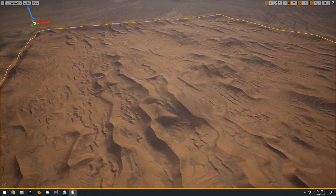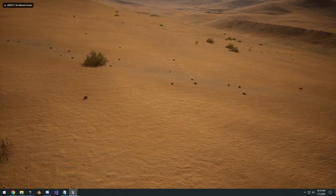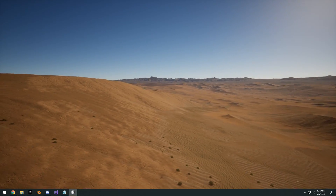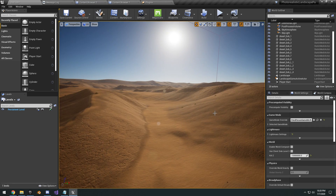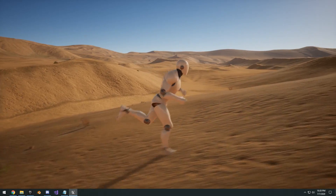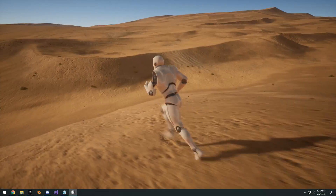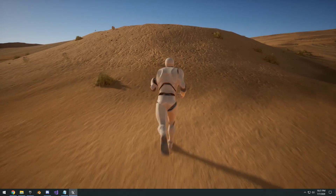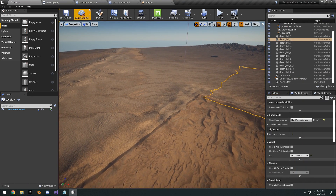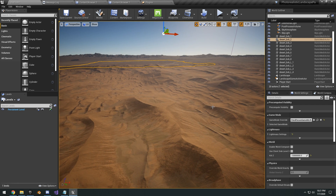Lastly, we have the desert landscape. Zoomed in, there is an enormous amount of detail in the landscape material and they did a really good job on this one. You can see all the sand dunes and the distant mountains in the back. With the third-person character for scale, there's just a lot of room — kind of reminds me of Battlefield One or the Battlefield Four Silk Road expansion. You can just take the level and migrate it right into your game as your playable map. That pretty much concludes the Photorealistic Landscape Pack.